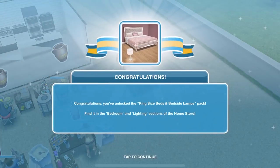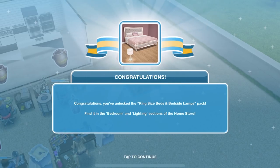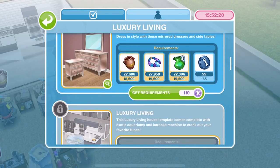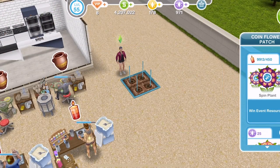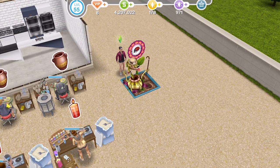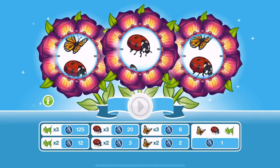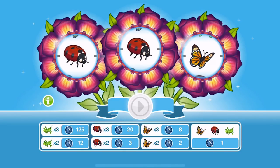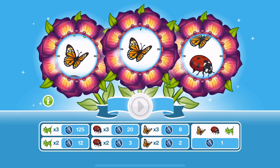Congratulations, you've unlocked the king size beds and bedside lamps! Now we can see — yeah, we've just got one more thing to unlock. We need 110 Constructor Coins. Can we do it? We've got about 9,900 candles left and we've still got 16 hours. I'm thinking we should be good. It would be nice if we could get it completed now.